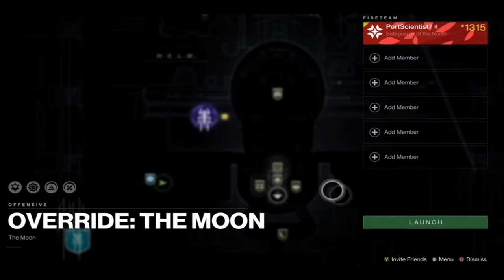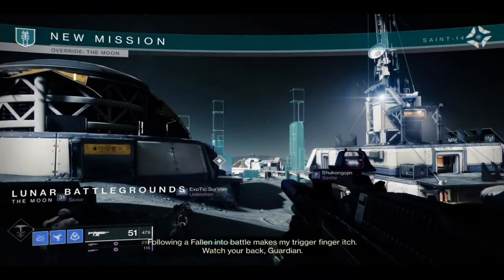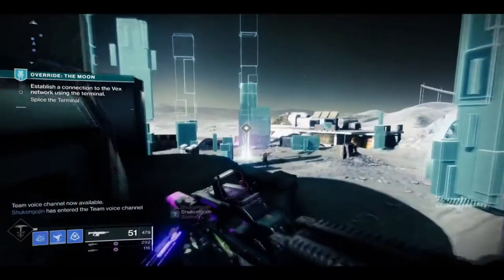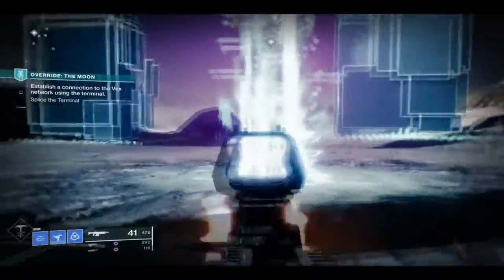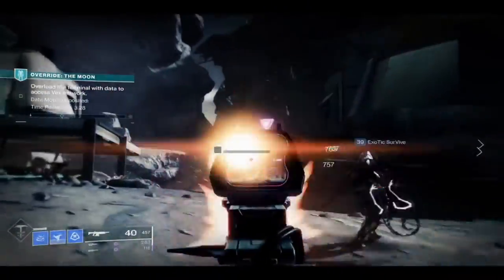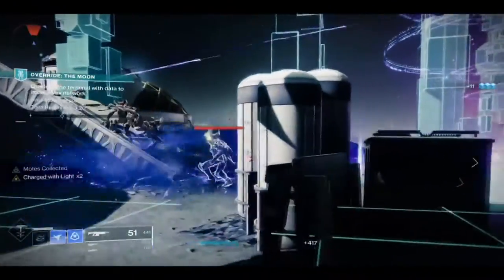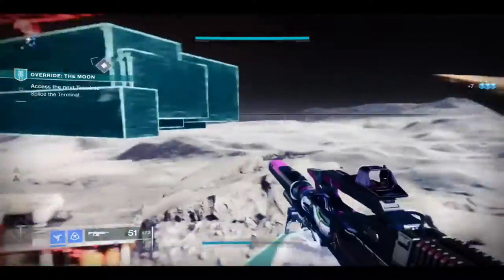Once you get your quest and the first step is done, head over to the override on the moon. The enemies should be either Vex or Hive. This week the override is the same as last time, but instead of Cabal coming in, you can have Hive attack you. I recommend putting on some Splicer gear and earning some Triumph, or try to get your seasonal challenges done. Do what you always do — kill the enemies, pick up the motes, and do three rounds of decoding and hacking the Spire.